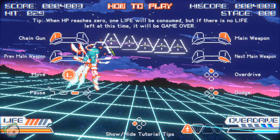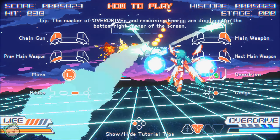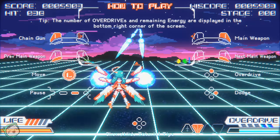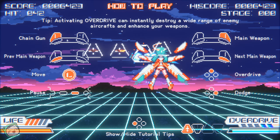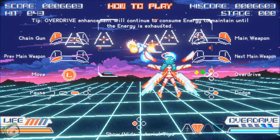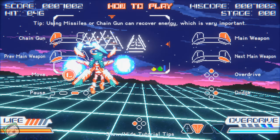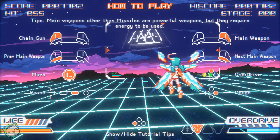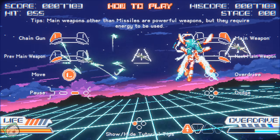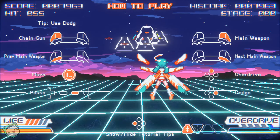Maybe in the real game it'll show, because the chaingun works. Switching the weapon seems to be working, but I can see the HUD change — it's just not changing weapon behavior. So the override enhancement — using missiles or chaingun can recover energy, which is important. I can use chaingun and I can use overdrive just fine. Dodge is finicky. I still don't know what the main weapon does. I guess we will see if it works in story mode.